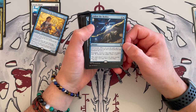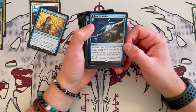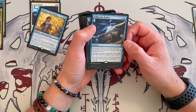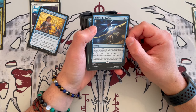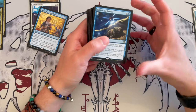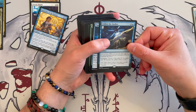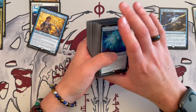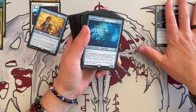Follow the Bodies is a sorcery that costs three and is blue. It has gravestorm — when you cast a spell, it's copied for each permanent put into a graveyard from the battlefield this turn, then you get to investigate. It's interesting: if you have a board wipe to use it with, it's really good. Otherwise it's very situational, and in a 100-card deck that's not going to be so easy to use consistently.